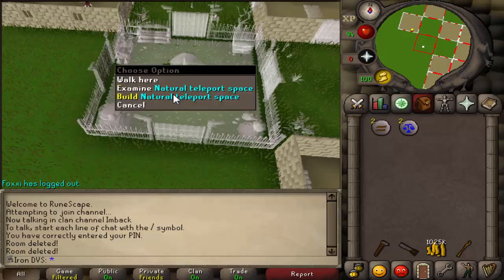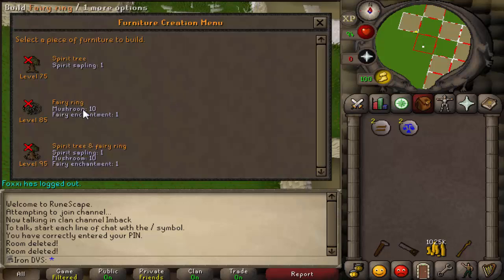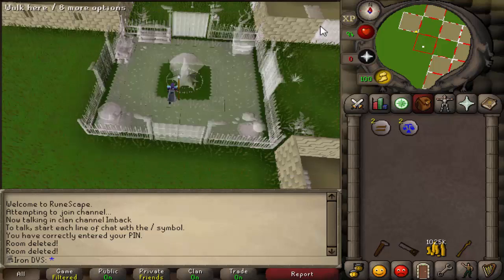After checking the build options on this thing, I realized I need mushrooms, and being an Iron Man I realized that I need to grow those. It will take around 12 hours because you can only get 6 per. So basically I'll show you guys where to get the Fairy Enchantment, and if you have the mushrooms and the Spirit Sapling, which you guys probably know how to get by now, you can go ahead and make these.